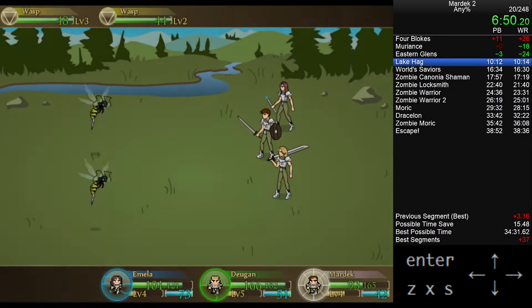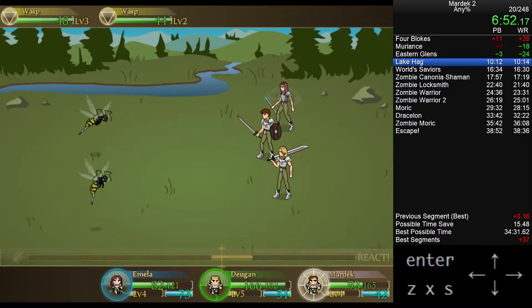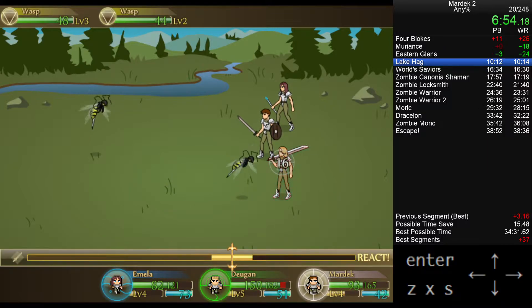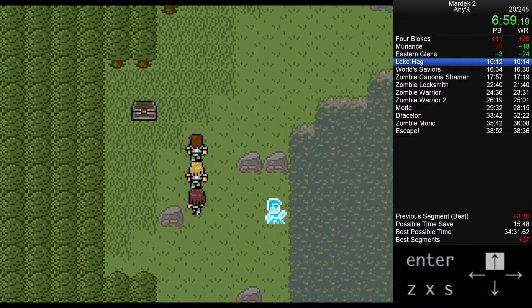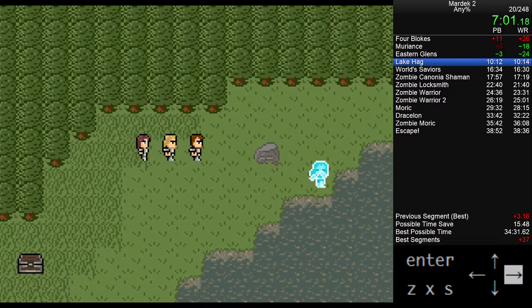This game has elemental weaknesses: earth magic is very strong against water, water is strong against fire, fire is strong against air, and air is strong against earth — in the way that makes absolutely no sense, but don't worry about it, it's a video game.